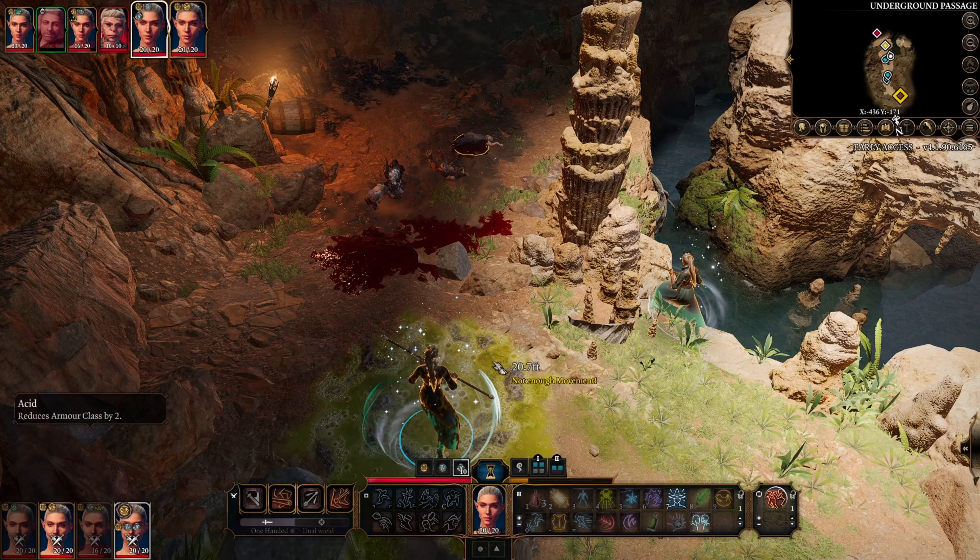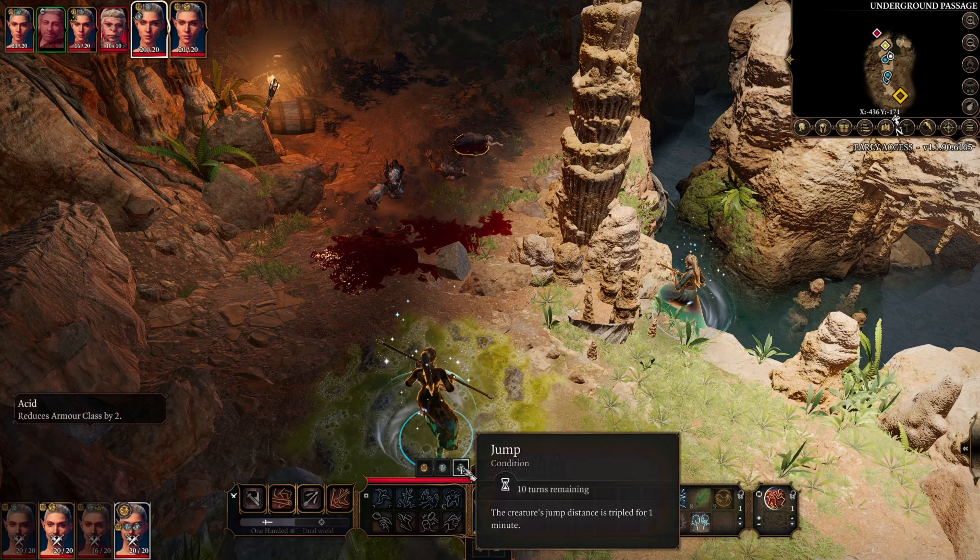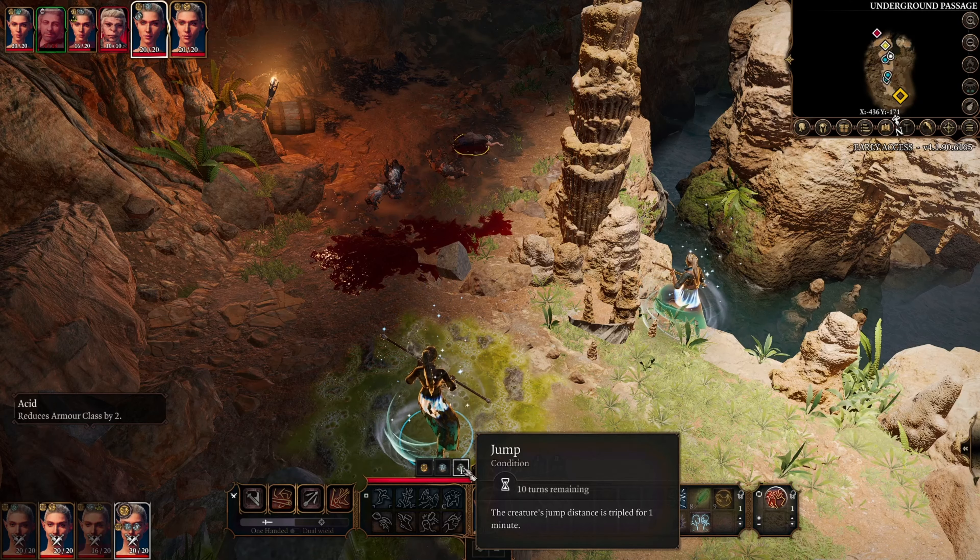Jump is an amazing spell to cast on characters who want to be jumping around the battlefield to get into the fray or come back to save people. I'm going to give this a 7 out of 10. The main downside is it only lasts for one combat — it would be much nicer if it lasted longer, though it would probably be too powerful if it did.